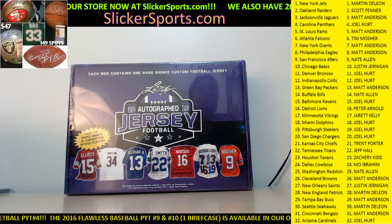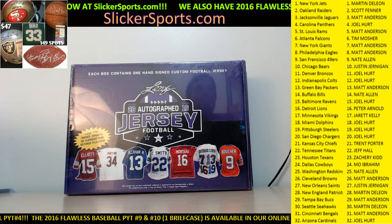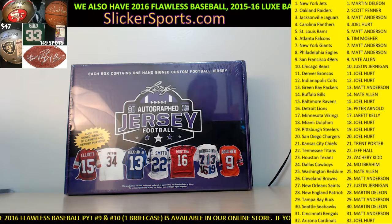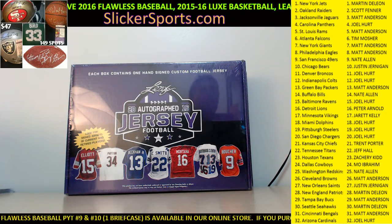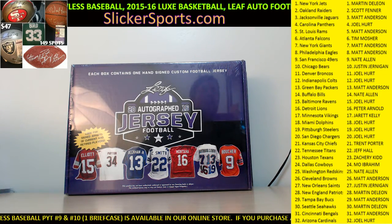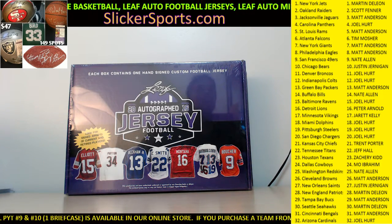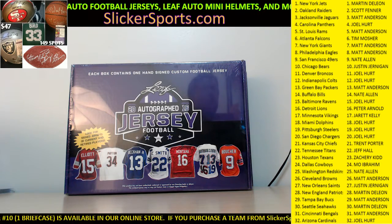Texans to Zachary Kidd, Cowboys to Moe, Redskins to Nate Allen, Browns to Matt Anderson, Saints to Justin Jernigan, Patriots to Martin, Bucks to Matt Anderson, Seahawks to Martin, Bengals to Matt Anderson, and Cardinals go to Joel Hurt.